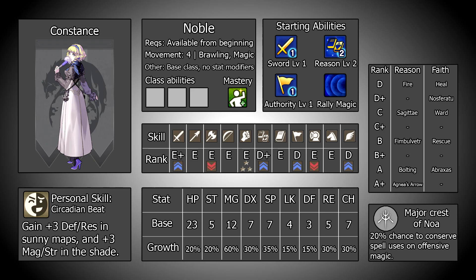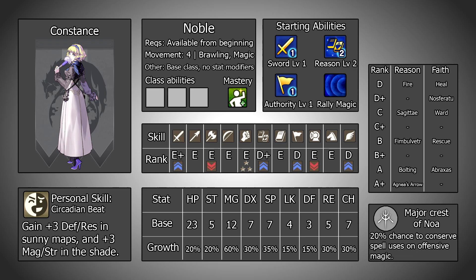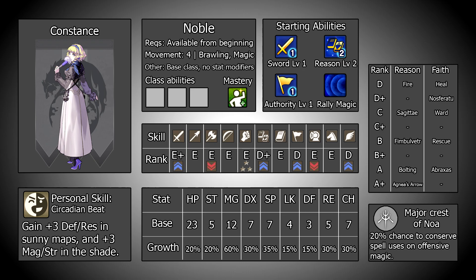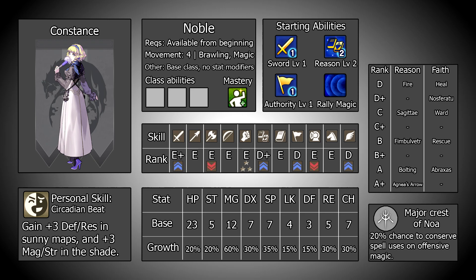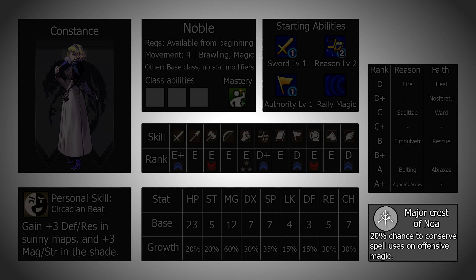Her personal ability, Circadian Beat, gives her plus 3 magic and strength when she is deployed on maps without sunlight, and plus 3 defense and resistance when deployed on outdoor maps that are sunny. A permanently active stat boost is always going to be good, however the shade version is vastly superior to the sun. Constance is so frail that plus 3 defense isn't doing anything to change that and the res is a situational stat at best. Either way this is a nice ability — it's free stats — but it's definitely better when in the shade.